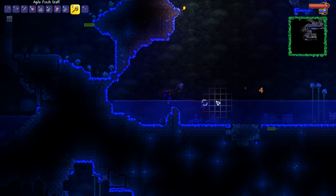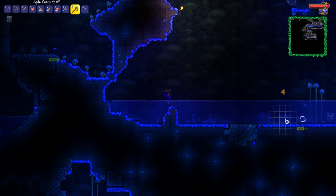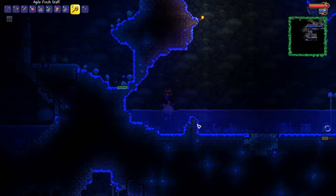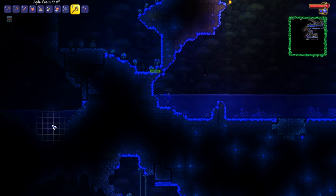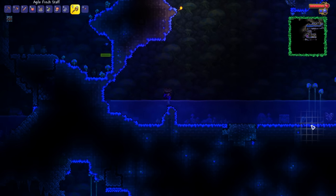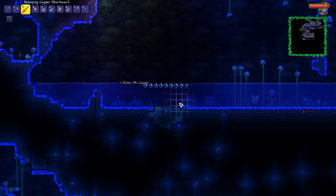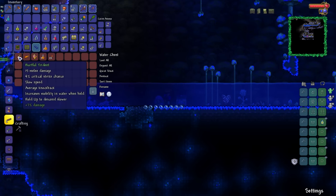It looks like we do have ourselves some decent stuff around here — we've got ourselves a water chest in addition to a life crystal. Oh wait, there's a life crystal on my left as well. Very cool, Terraria. Let's see if we can grab all this stuff, ideally without dying.